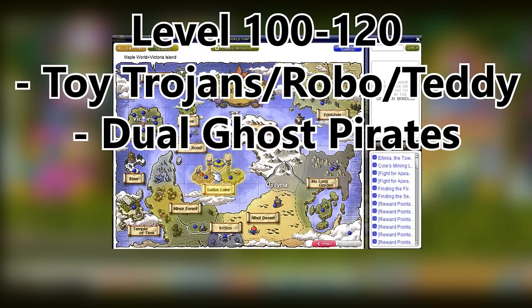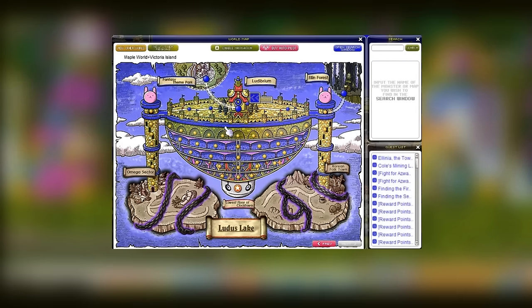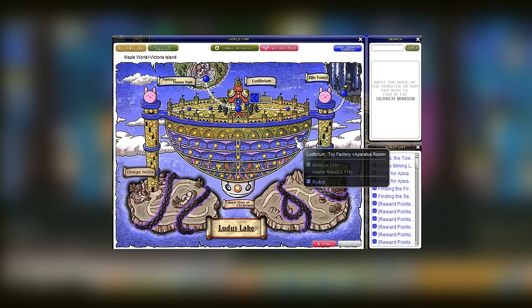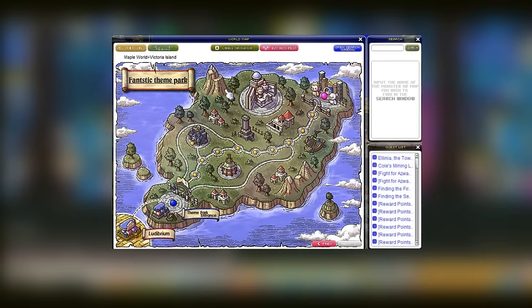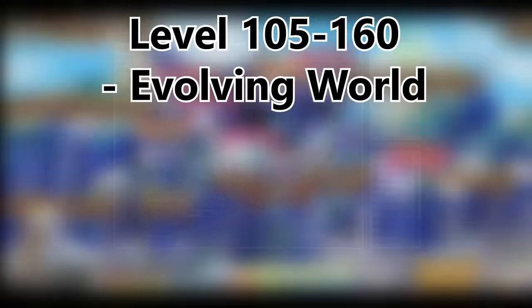From level 100 to 120, we make our way to the toy factory, located in Ludus Lake. I recommend training at toy trojans — the teddies are quite all right too, and if you're feeling confident you can train at the robos. This map right here is the best one, but it can be very crowded, so one map to the right or left won't make much difference — still great XP. After Ludus Lake you can go to the fantastic theme park; training isn't as fast but it's fun.